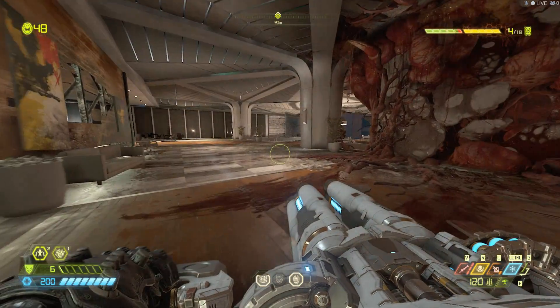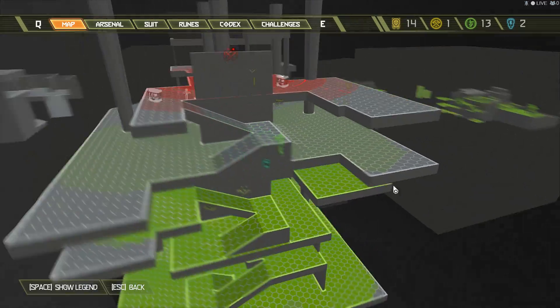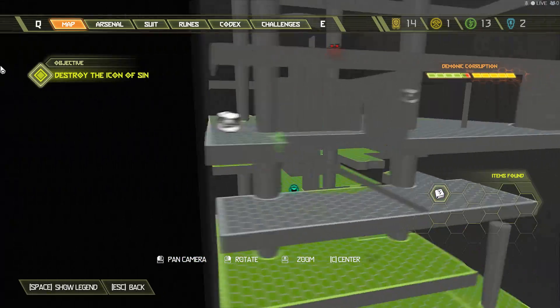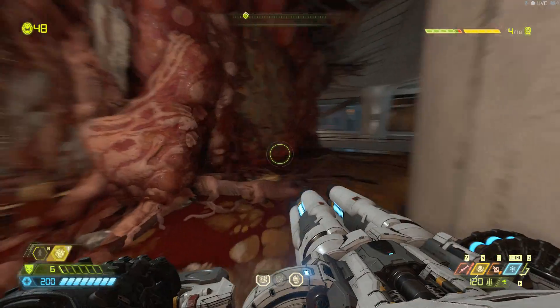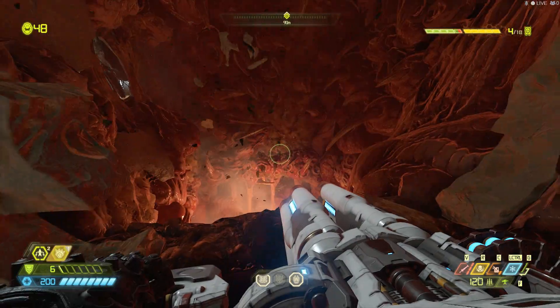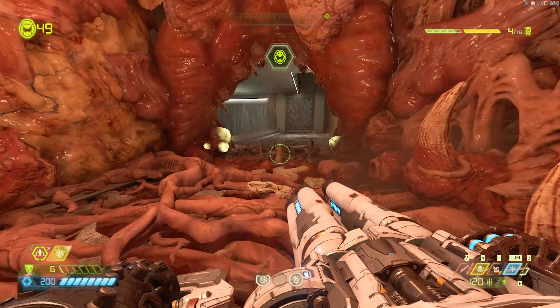The very last thing to collect is a one-up. Come to this point located on your map, follow this center column around to the right side, and you're gonna notice a crack. Go ahead and punch through and fall down to receive your last one-up.